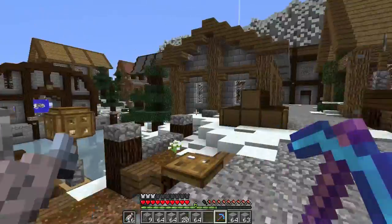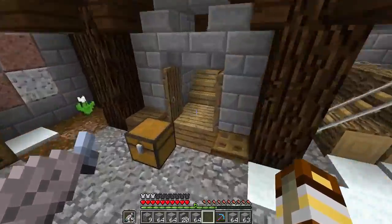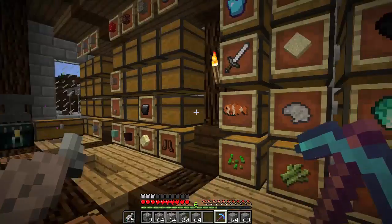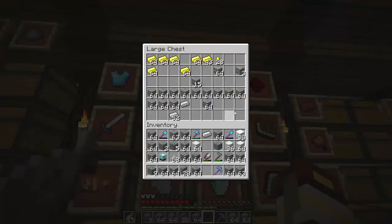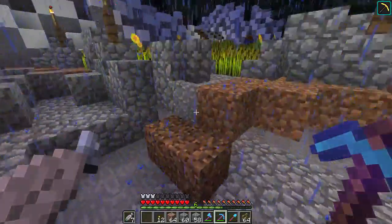Today we're going to move some sheep. I need one piece of iron so I can power this beacon with it. And then I need to dig, so I'm going to need a pickaxe with more HP than this one. That one does have Efficiency 5, good. So the sheep are out and they are underground.